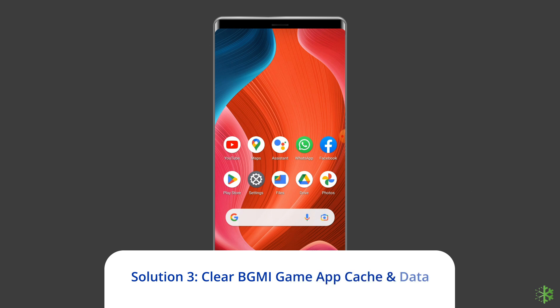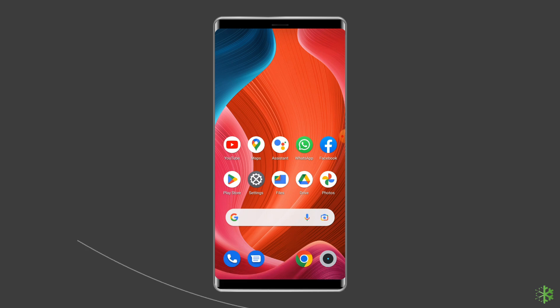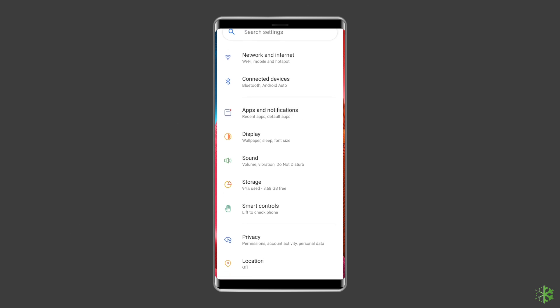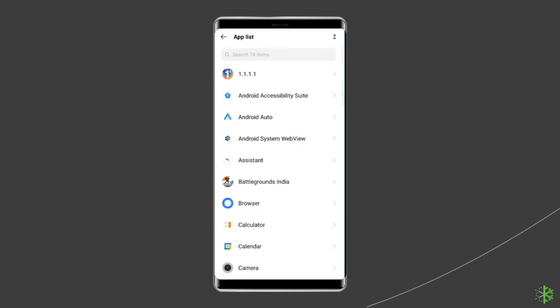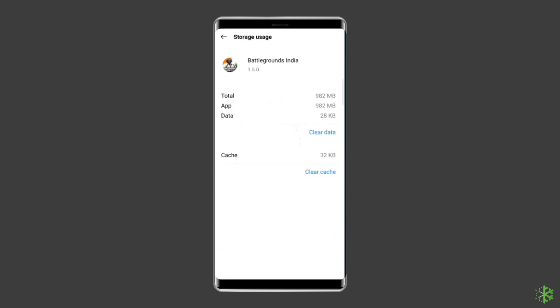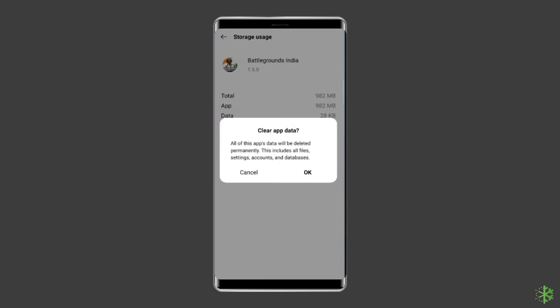Solution 3: Clear BGMI game app cache and data. Temporary accumulated cache data on the app can also cause such an error. Simply clear the cache of the app to fix the BGMI Server is Busy Restrict Area Error. Navigate to Settings, then Apps and Notifications or App Management. Find the BGMI app, choose Storage, and then Clear Storage or Clear Data. Finally, restart your phone.